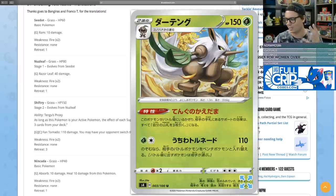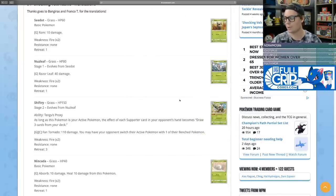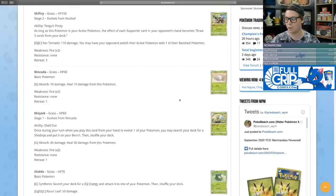There are all these draw-three supporters, and your opponent's well-designed deck with all these various supporter cards that do different things — now they all just turn into 'draw three cards.' And its attack is not bad either. Its Fan Tornado attack deals 110 damage, and you may have your opponent switch their active Pokemon with one of their benched Pokemon.